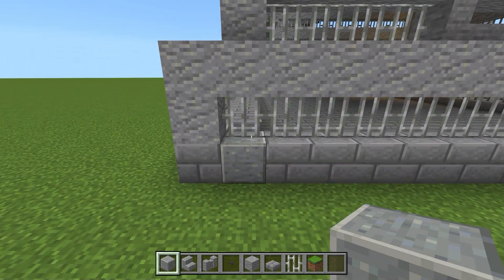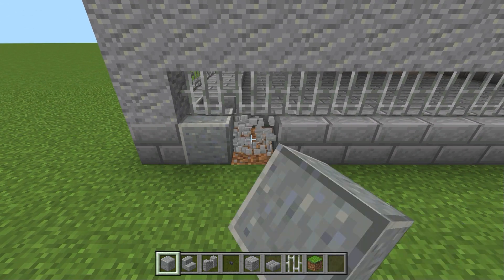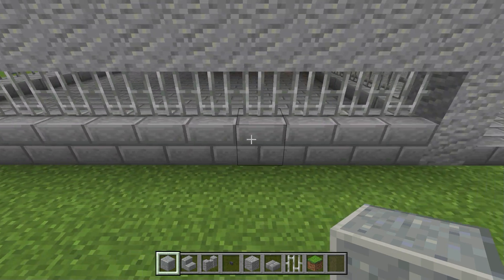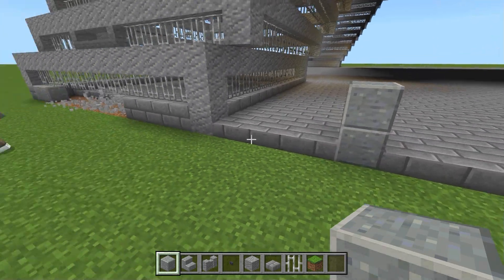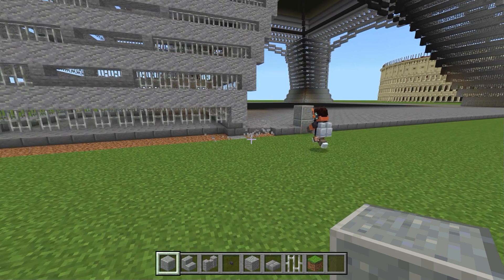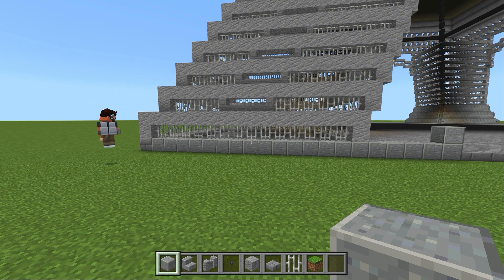Dann zählen wir 20 Blöcke von diesem Block aus ab: das war der erste, zwei und dann haben wir hier 20. Hier kommen zwei Stück hin. Dann bauen wir die beiden rein, natürlich mit Andesit-Blöcken.